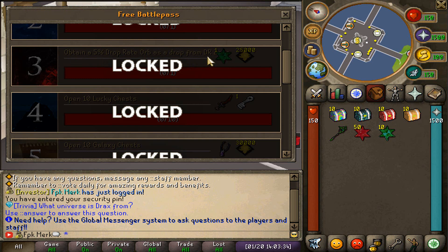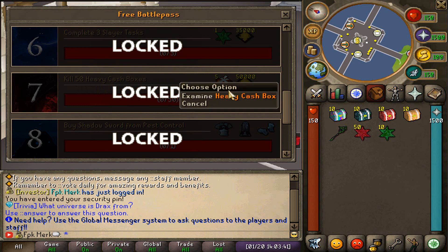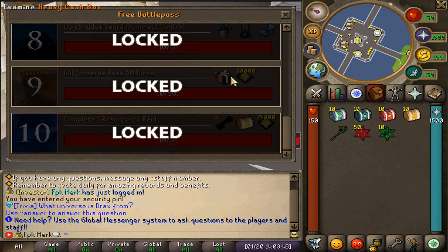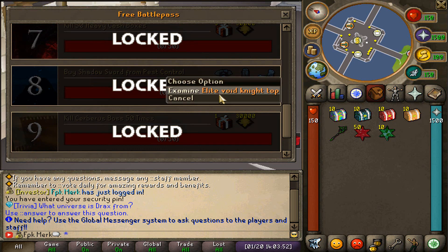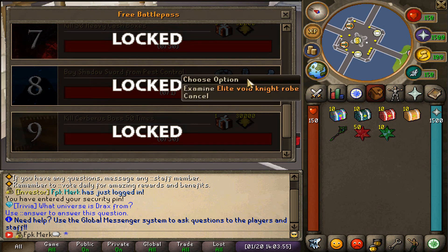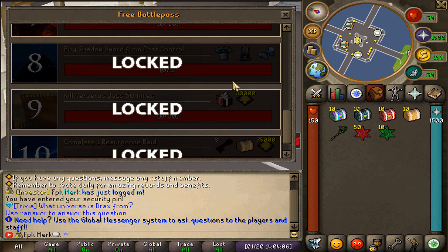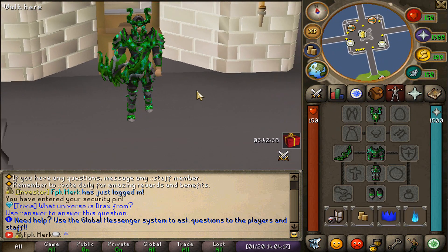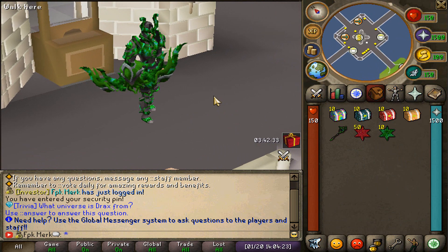Another task is to obtain a 5% drop rate orb from the drop rate zone. For example, killing 50 heavy cash boxes gives you 5 heavy cash boxes as well as 50,000 one-bill Genesis gems. Buying a shadow sword from best control gives you the elite void knight top robe and clothes. There are many other tasks to complete — the new battle pass is super cool.